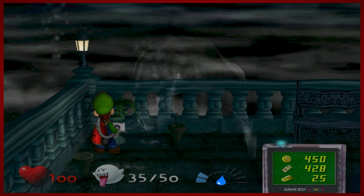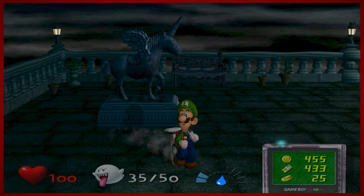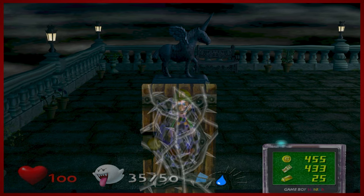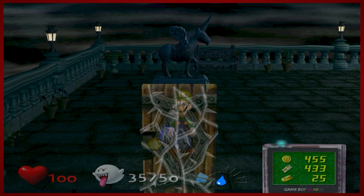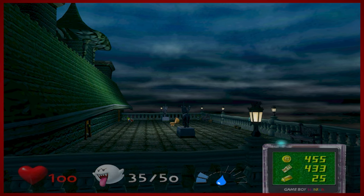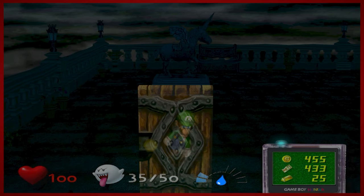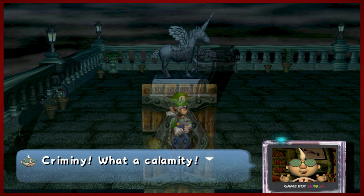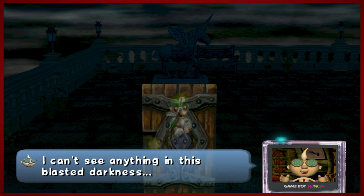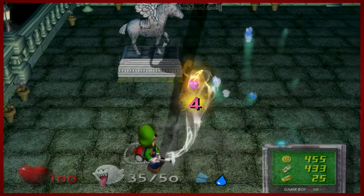If you come back up here we can now finally unseal this door and make our way into the final area of the mansion. Well, this doesn't look correct — who turned out the lights? Things are getting a little stormy. Not the best start to 2023. It looks like that storm knocked out the power — that's not good.